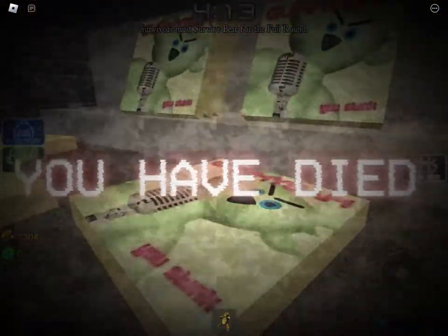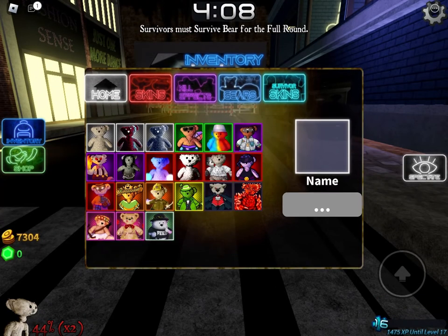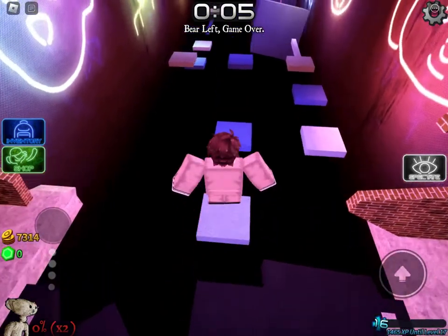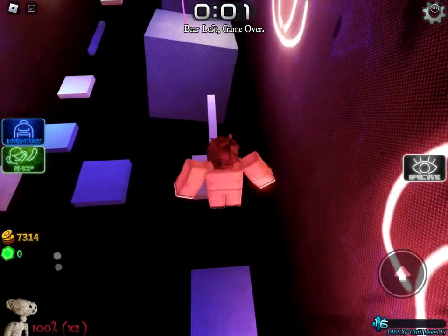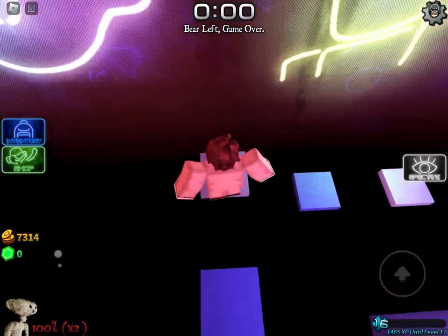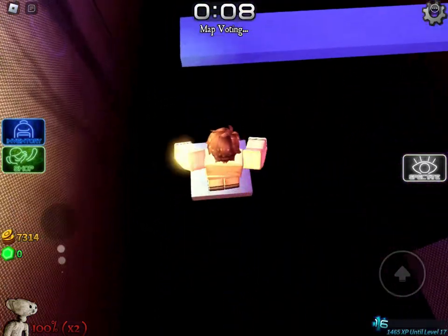Okay, so there's a lot of stuff here. You see this SAM thing right here — click it. Then you have this food stuff at the bottom; you press it and you eat it. Then you die, and after you die you go to the obby.